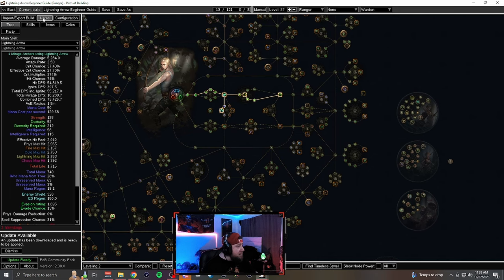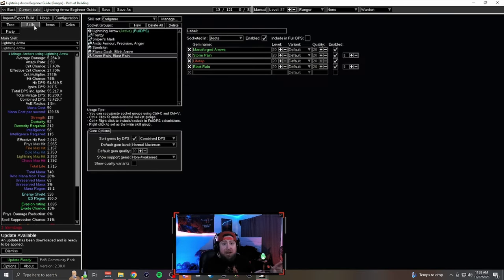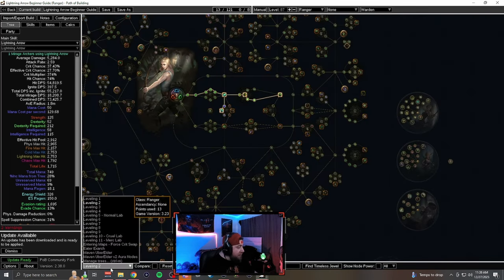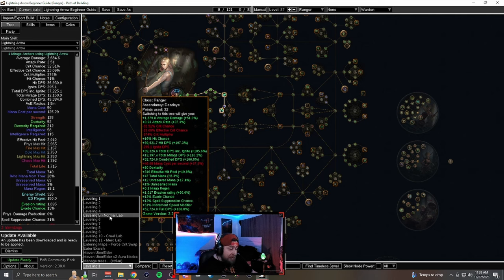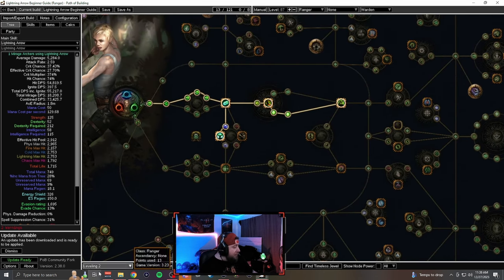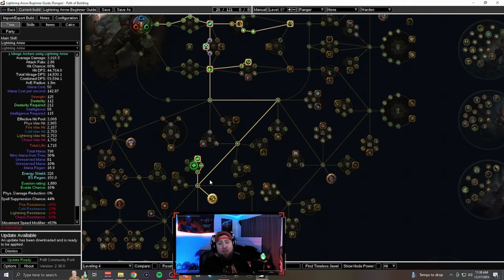Big shout out to Havoc for this build guide — this is the one I used from league start and it is super powerful. When you look at the skill tree in Path of Building, what I really like is that you can see leveling snapshots: level one, two, three, four, and five trees, plus breakpoints at your first, second, and third labyrinth. As you gain levels you can follow the tree exactly, which gives you a super powerful guide to follow so you're very strong throughout the entirety of the game.